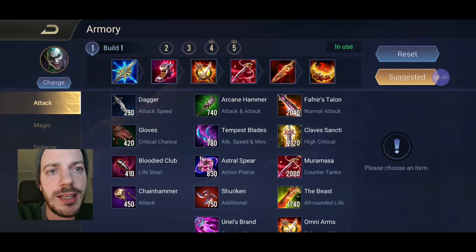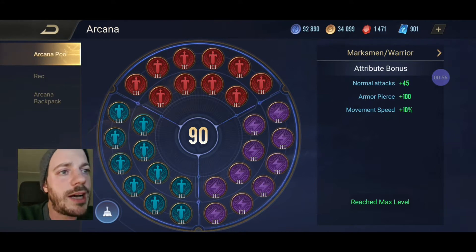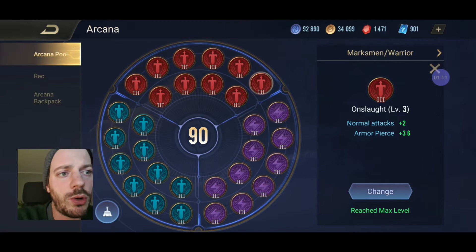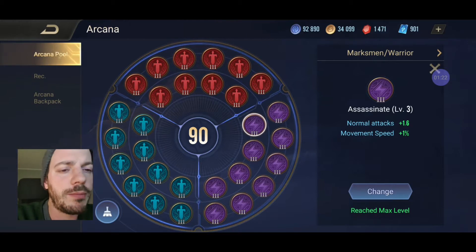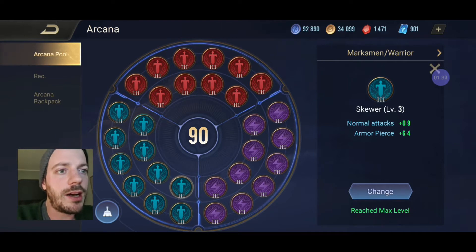Joker is a little bit on the faster side and he has some combos going on there. Arcana-wise I'm going with full attack damage and armor pierce, taking only level 3 arcana - something I would recommend getting as soon as possible if you're a newer player. I'm going with 10 times Onslaught, which improves normal attack and armor pierce. Then we've got Assassinate, that's the attack damage and movement speed. And on the last arcana I'm using Skewer, which adds to the armor pierce section - goes up by 64.